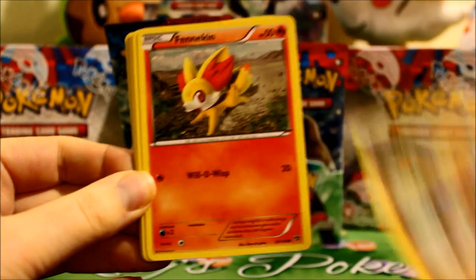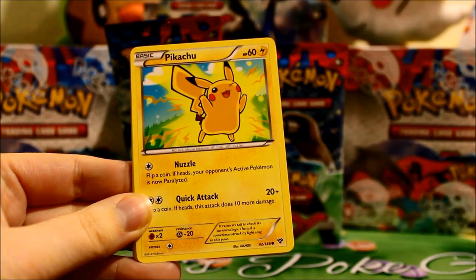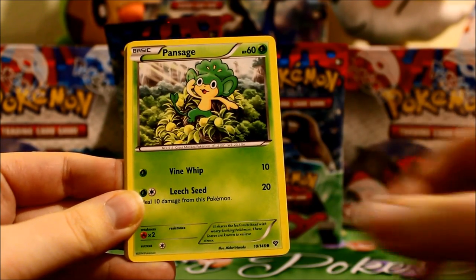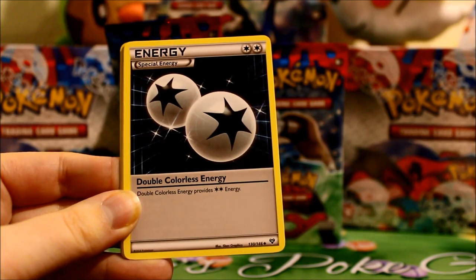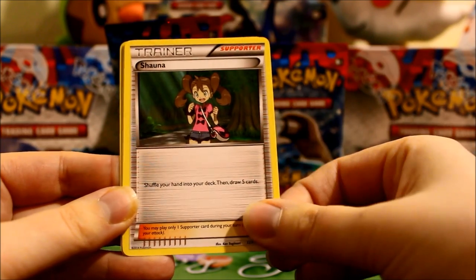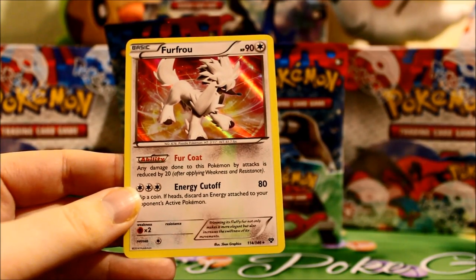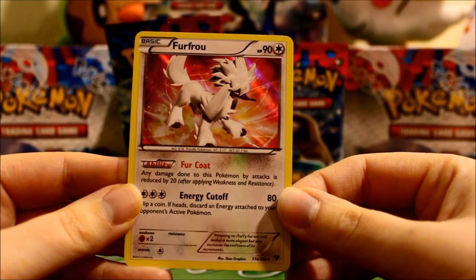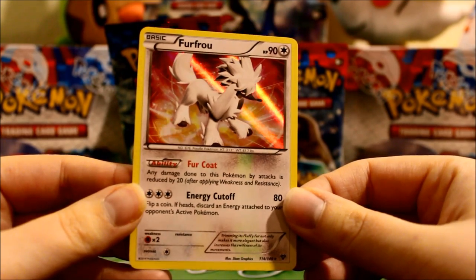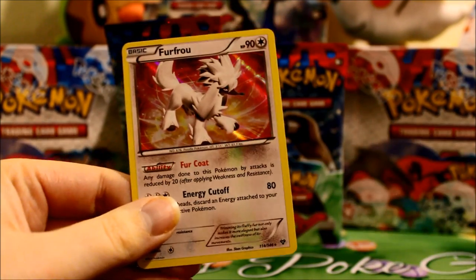And here we have Timber. Fennekin — so cute, my preference of course. Grass Energy. Pikachu — so glad he got reprinted, and very cute printing too, beautiful artwork. Pansage. Double Colorless Energy — that one got reprinted as well, very nice. Diggersby. Shawna. A Reverse Med Cargo which is also a rare. And our first holo — it is Fru Fru! What's pretty cool is they have changed the holographic pattern, which was kind of hinted at with the trainer kits, but beautiful holographic pattern. I was not a fan of the black and white holographic pattern, so this is awesome.